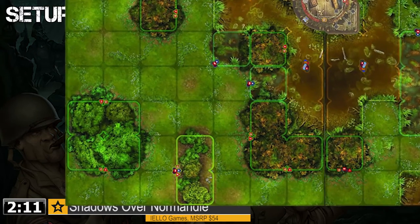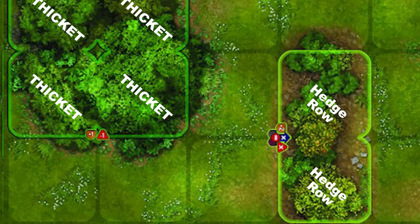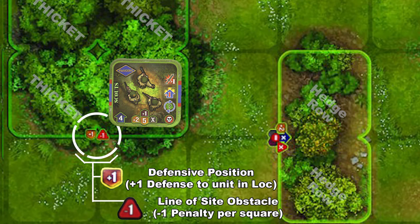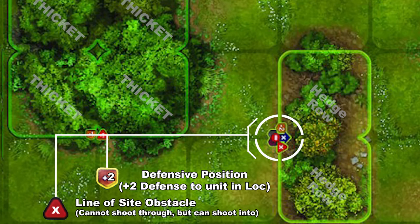Since we have just laid out the boards, perhaps it makes sense to discuss line-of-sight. In this example, we are looking at the lower left side of the map we just created. Here you see a thicket on the upper left and a hedgerow to the lower right, with empty fields surrounding the two. The thicket has two icons — a plus one in orange, meaning it provides a bonus of plus one defense for infantry that sit in this thicket, and also reduces line-of-sight by one for each space the thicket exists between the attacker and the target. For instance, if we have ranged scouts in the thicket shooting to the immediate empty field next to it, the scouts should not incur a negative one against their attack because it does not cross a thicket space. However, if the scouts were in the upper left corner shooting to the same target, it will incur a negative one against the dice roll, as it crosses a single thicket space.